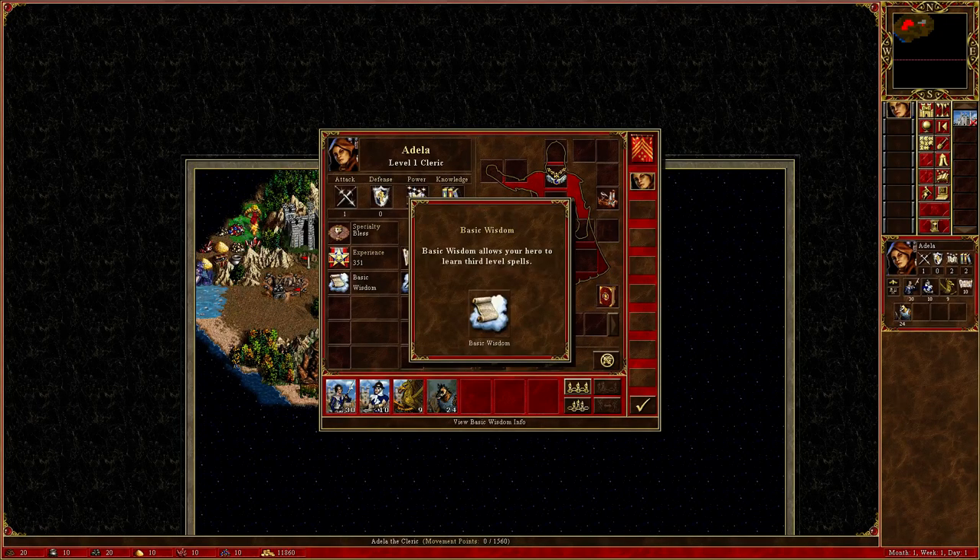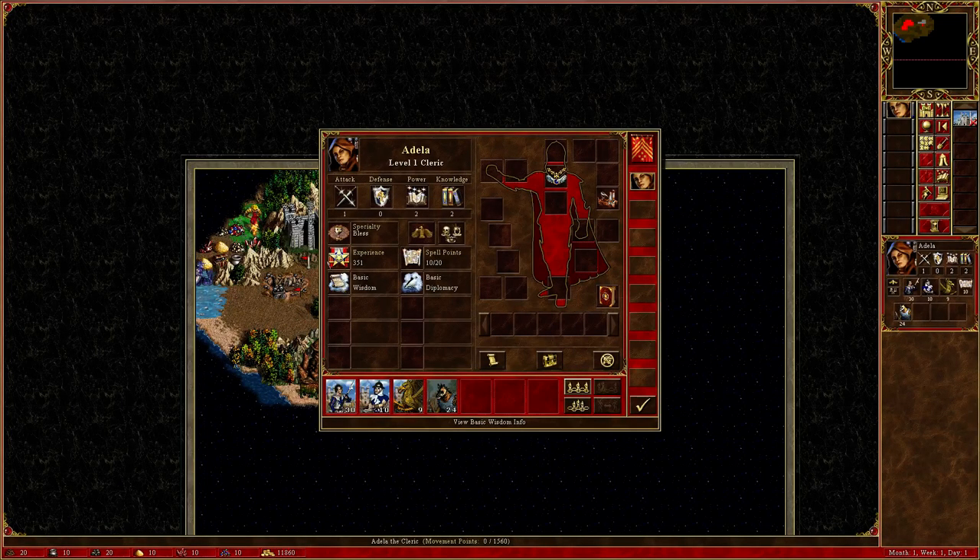Wisdom allows you to learn the hard-to-learn spells — third, fourth, and fifth level — which are essentially the best spells in the game. Without wisdom, you cannot learn them: Basic allows you to learn third level, Advanced fourth, and Expert fifth. You always want wisdom because magic, especially the fifth-level spells like Dimension Door and Implosion, are critical to winning late-game fights.